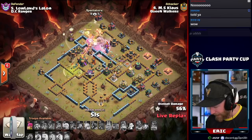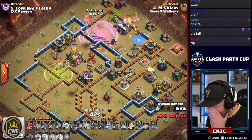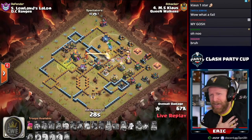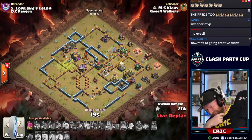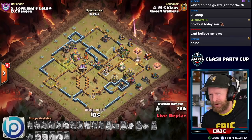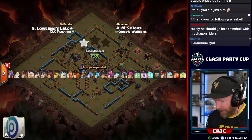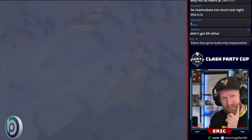The dragon rider went to the Town Hall... is this going to be a one star? Oh no. I didn't think I'd ever see this. Klaus ends up with the one star — and the Queen Walkers are down by two. All DC Ranger needs to do on their fourth attack is get a two star and they'll be a star ahead going into the final attacks. I cannot believe that just happened.